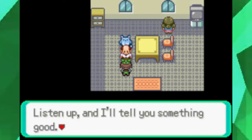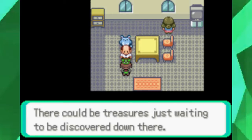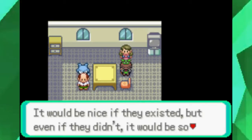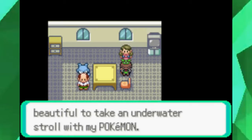He's one of those people. 'Listen up and I'll tell you a tale — a tale of an ancient ruin in the sea somewhere. There could be treasures just waiting to be discovered down there.' Sounds interesting — ancient treasures. It would be nice if they existed. But even if they didn't, it would be so beautiful to take an underwater stroll with my Pokémon.